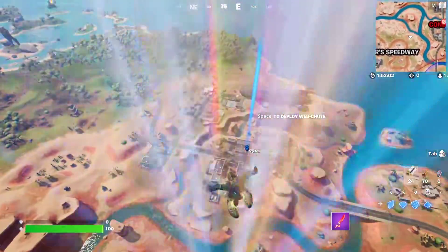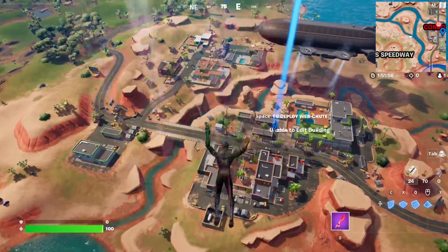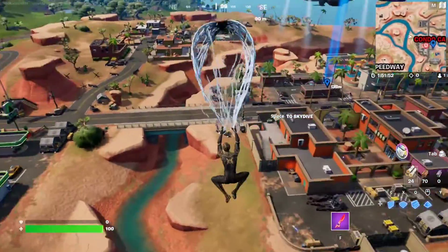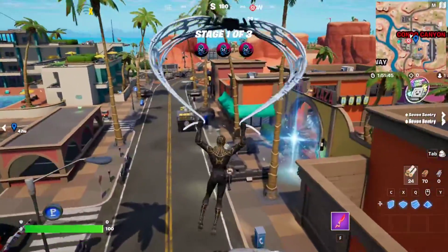For this Omni Ship quest, you essentially have to collect Omni Ships at the Condo Canyon location. This is Condo Canyon right over here — this is the POI. The Omni Ships are going to be very close to each other, so just go to the main entrance of the POI and the first thing you want to do is take a right.